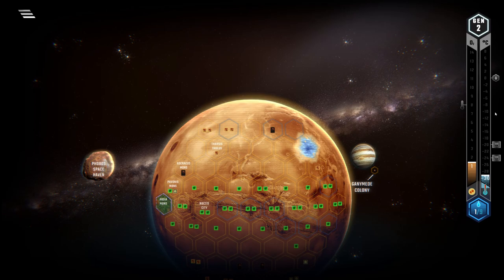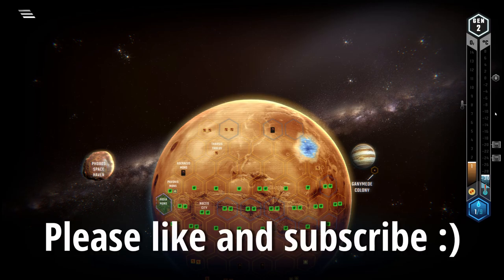Just two more small things. A: the expansions sadly do not add any new standard projects with a cost over 20. And B: when playing with Elysium, Celebrity is a really good award for Credicore, obviously. I hope you enjoyed my quick tutorial on Credicore — if you did, please leave a like and consider subscribing. See you in the next video.